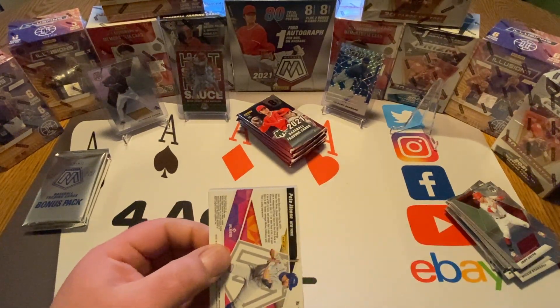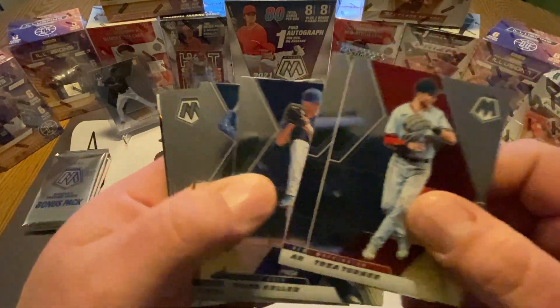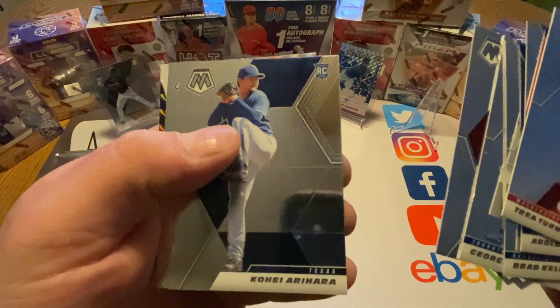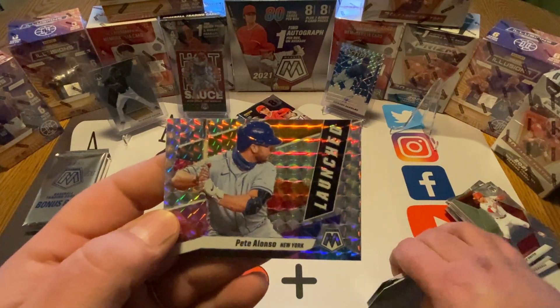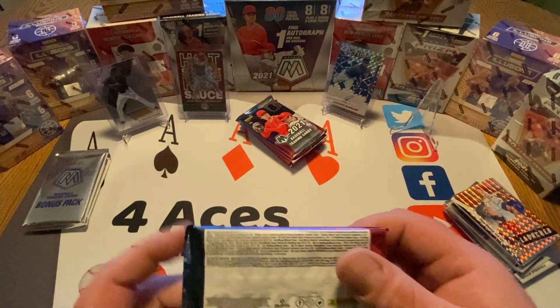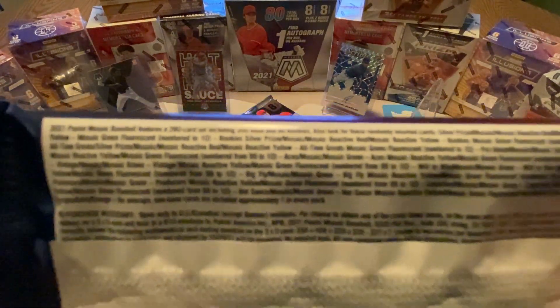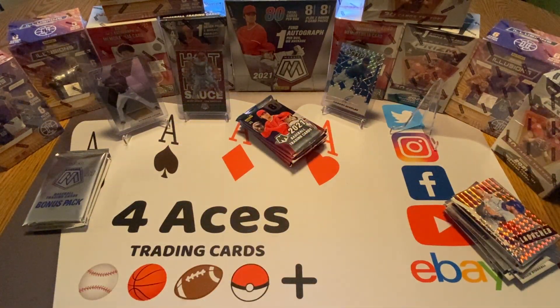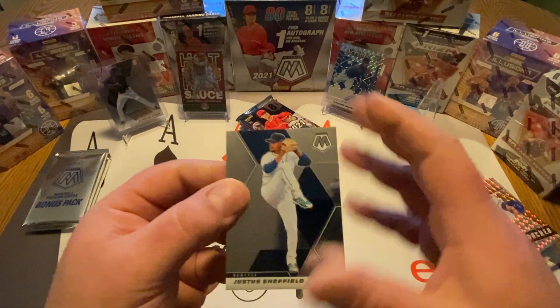Just hit some kind of rare pack pull. We didn't look at the odds at the last video either — we maybe need to do that on this next pack. George Springer, Andy Young, Gohei, Sixto Sanchez, and Pete Alonzo Launch Mosaic Parallel — that's a nice one. I still like the Trout Hot Sauce better, so we'll keep it up there. There are some numbered things, but not a lot. A lot of different inserts though — really cool inserts. It's probably my favorite set from last year.